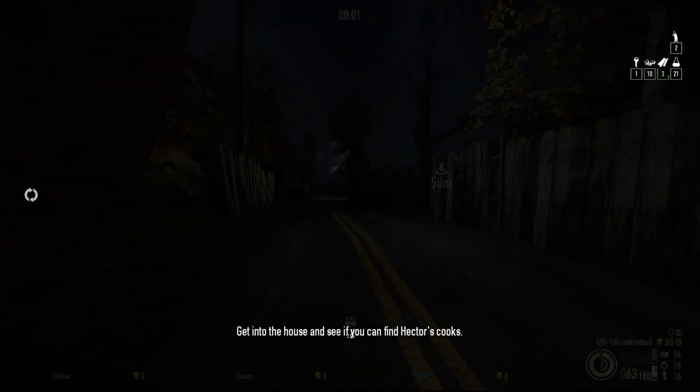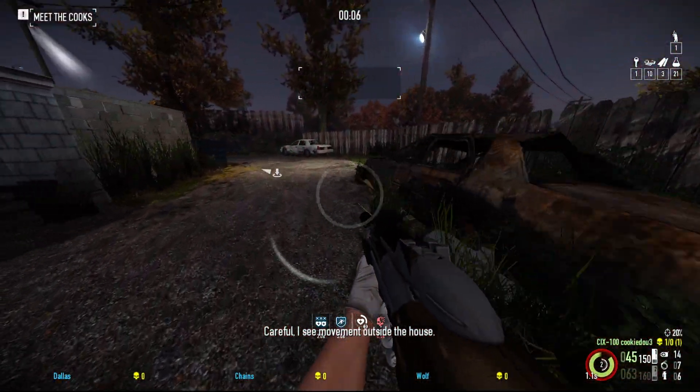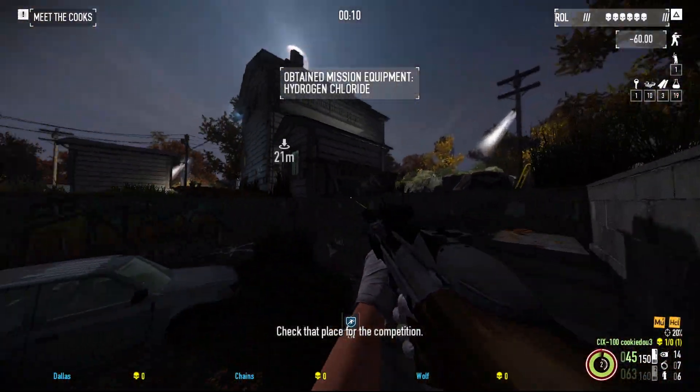I buy the Flood Lights asset mostly because it helps the visibility on the map, because outside it's a little bit hard to see the enemies. Literally pitch black.